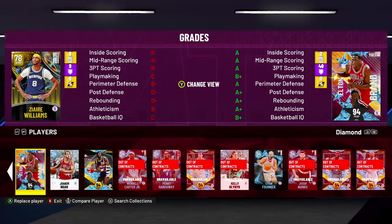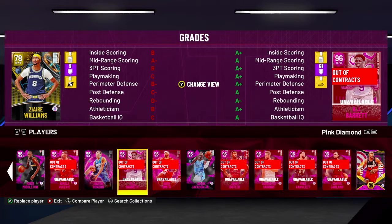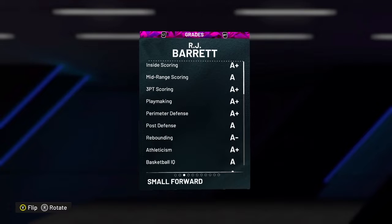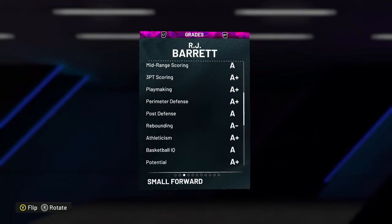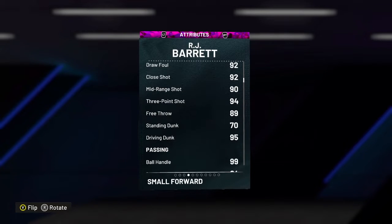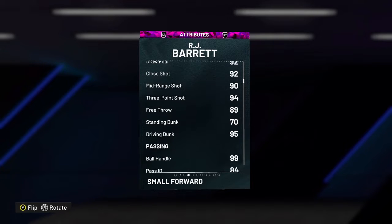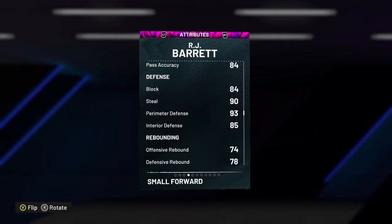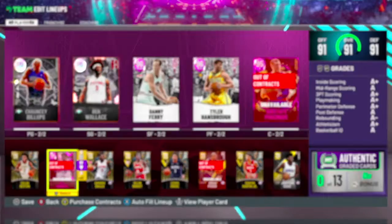At shooting guard, RJ Barrett — you could argue he should start because he creates so well and he's literally a top-four pink diamond. I just like the Chauncey and Ben Wallace combo better. This card is amazing. He dropped after dark matter and he's lowkey better. There's not a player I make more contested shots with in the entire game. Driving dunk is 95, ball handle is 90 — he's a freak. If you know how to dribble with him, he's an amazing shot creator who'll hit threes all day. Defensively he's solid at 93.